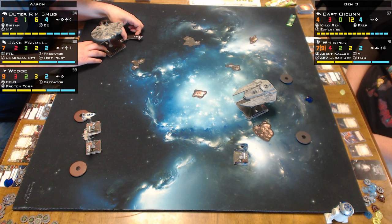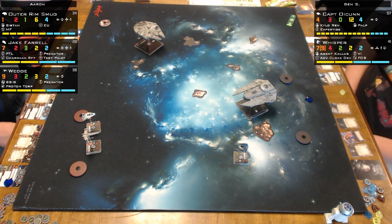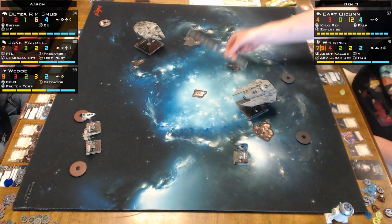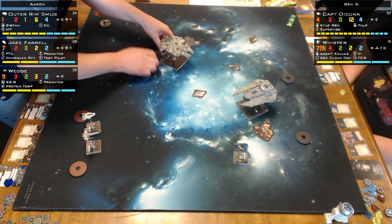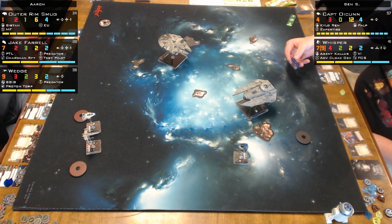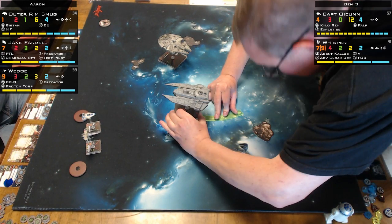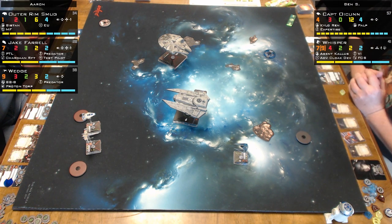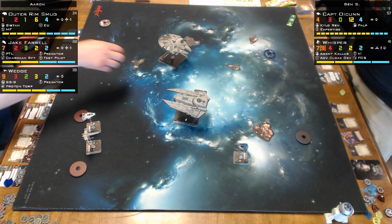With the Outer Rim Smuggler positioned on the outside - I think he's trying to keep it at arm's length to fly around and take pot shots while I'm focused on the other ships. Honestly, if you're going to run Outer Rim Smuggler, use it as a large base blocker. Because it's PS1, it's going to move before almost every ship in the game. Running a large base ship as a blocker opens up a lot of options. I'm showing him the Dark Side - I think it might be Pilot Skill Zero or Blinded Pilot.